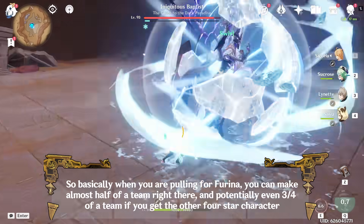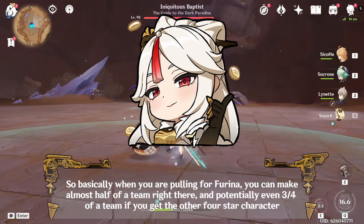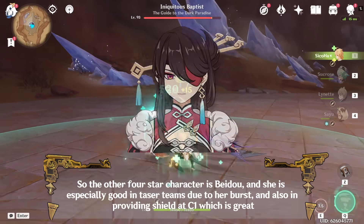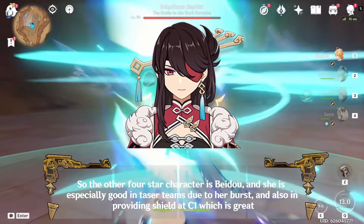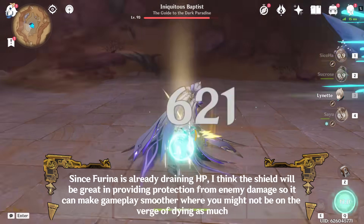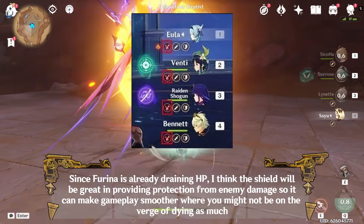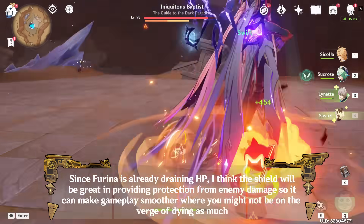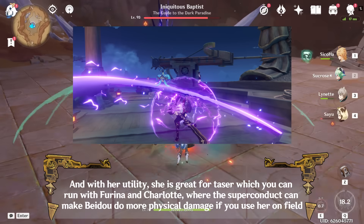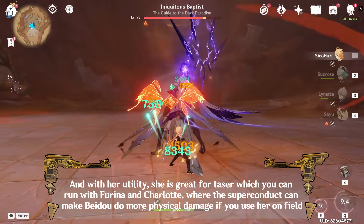So basically when you are pulling for Furina, you can make almost half of a team right there, and potentially even 3 quarters of a team if you get the other 4-star character. The other 4-star character is Beidou, and she is especially good in taser teams due to her burst, and also in providing shield at C1 which is great. Since Furina is already draining HP, the shield will be great in providing protection from enemy damage so it can make gameplay smoother where you might not be on the verge of dying as much. With her utility, she is great for taser which you can run with Furina and Charlotte, where the superconduct can make Beidou do more physical damage if you use her on field.